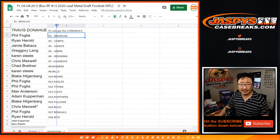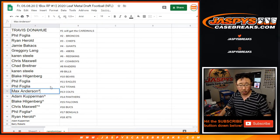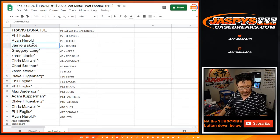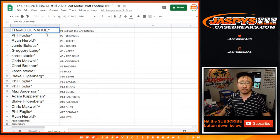All right — Ryan, you have a team: the Jets. Phil with the Bengals. Chris with the Bucks. Blake with the Falcons. Panthers for Adam Kupperman. Max gets the Colts. Phil with the Titans and the Eagles. Blake with the Bears. Karen, Buffalo Bills. Chad, you got my Raiders. Chris with the Cowboys. Karen with the Redskins. Greg with the Niners. Giants — nice — Jamie. Chiefs — there's a good one too — for Ryan. Phil with the Broncos. And Travis, Cardinals for you in 2019.